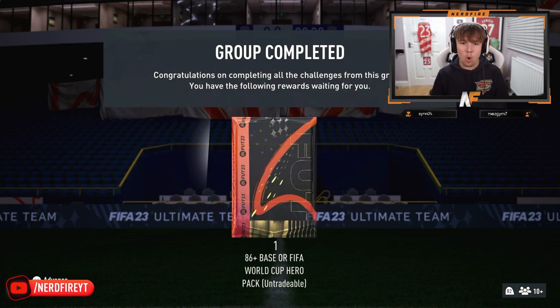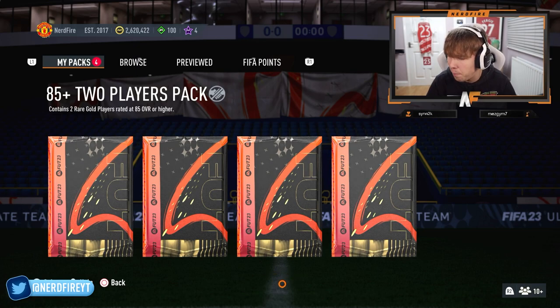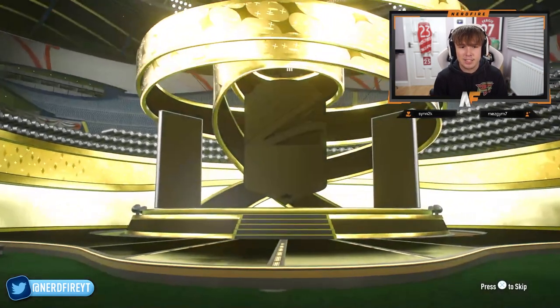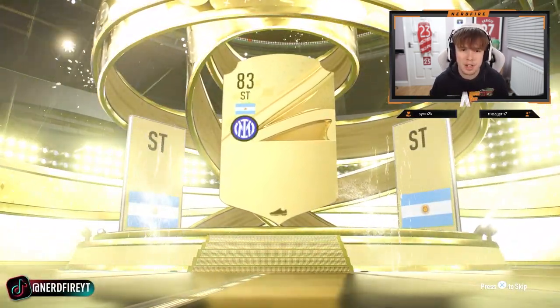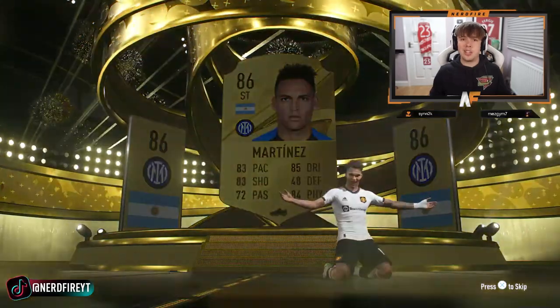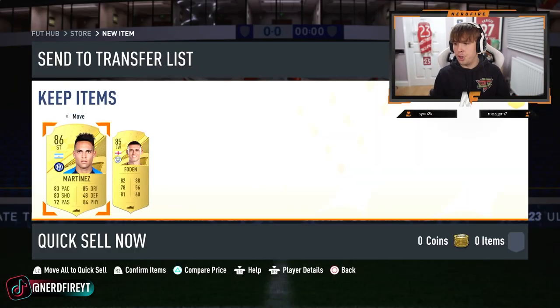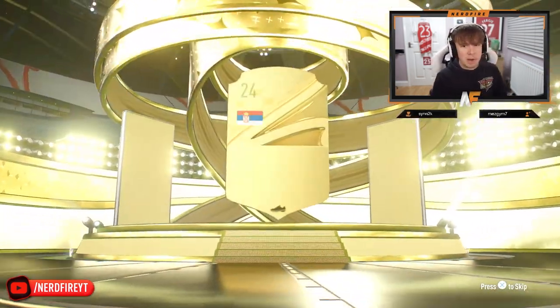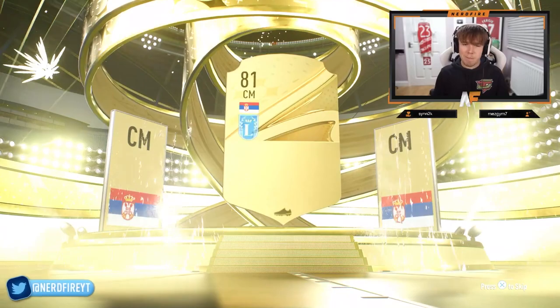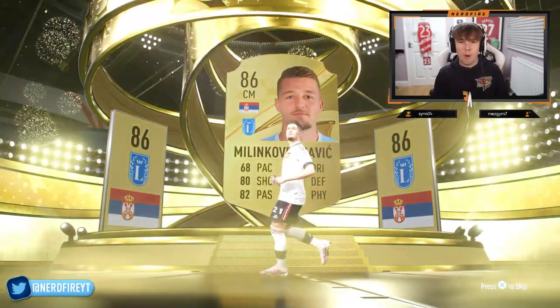First 85-plus two players pack — come on, show me some icons. It is a walkout — Martinez, at least. That's not too bad. Then 85 Phil Foden. Next 85 times two — definite walkout, Milinkovic-Savic, baller, but he's only 86. I want higher rated fodder.